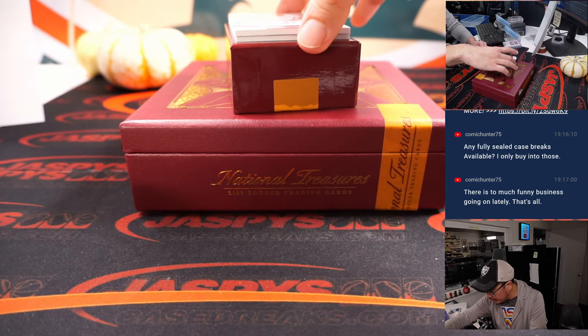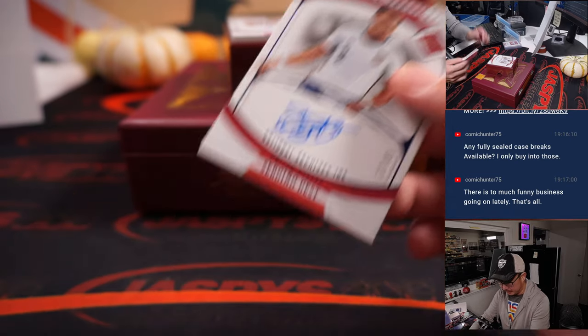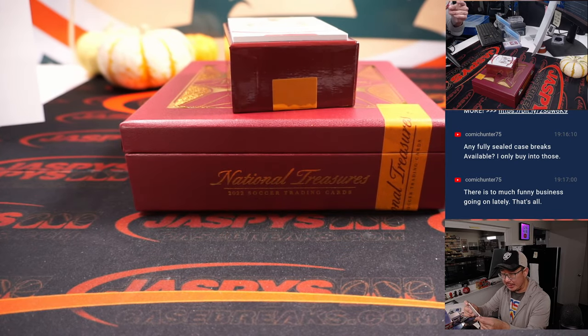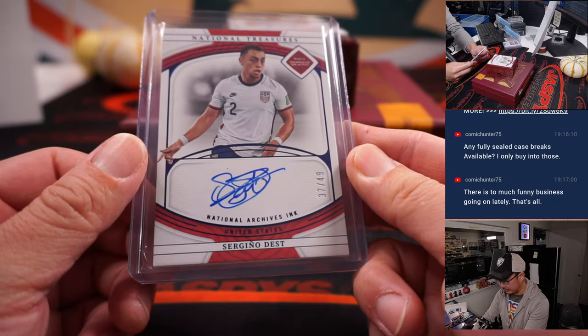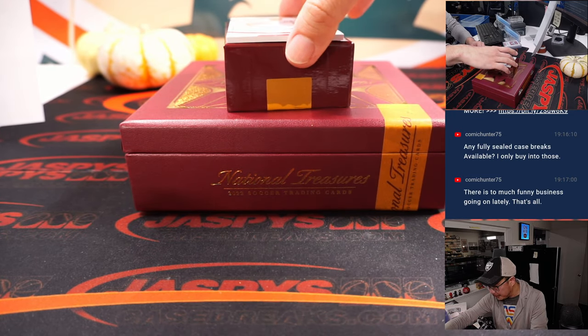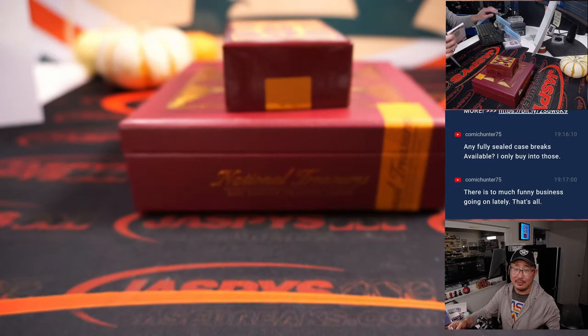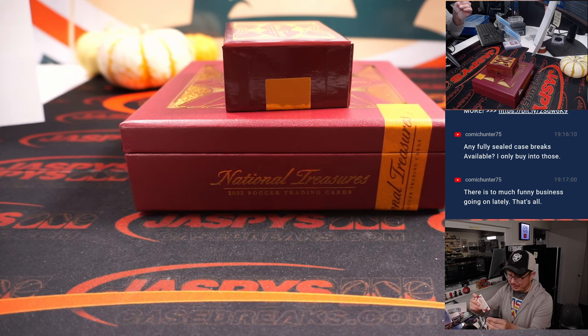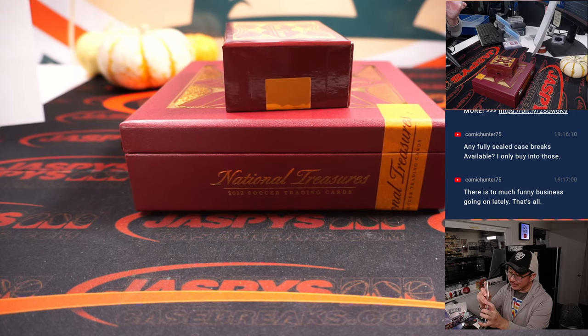A couple more here. 37 out of 49, we got Serginio Dest for the United States. US is a number block team — 37 out of 49 — Randy with the number 7. Last one's another American: Landon Donovan, 37 out of 99, National Archives. That'll be for Randy with the number 7. That extra spot is coming in handy.